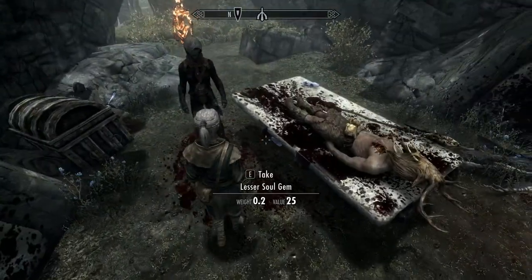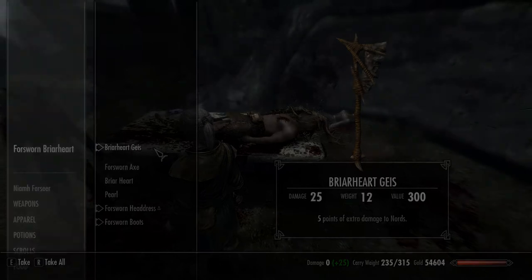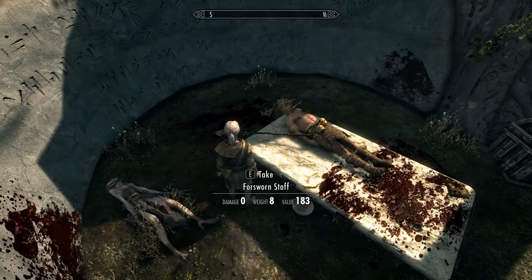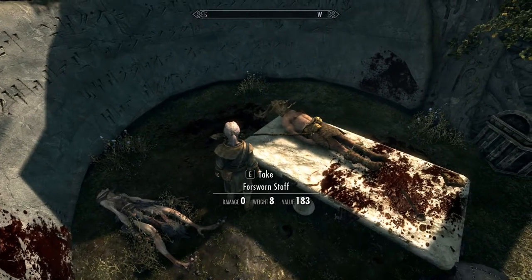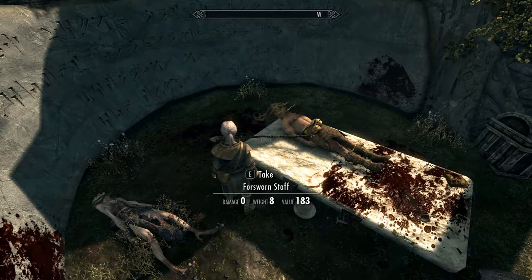The Become Ethereal shout is fantastic. You find a Briarheart Geiss on the altar here, so quickly grab that, and you'll find the Forsworn Staff laying on the altar right next to it. Let's have a look at what we've got.